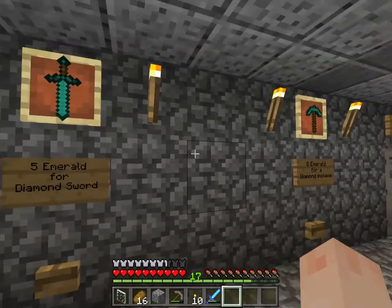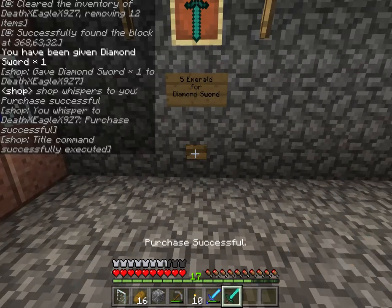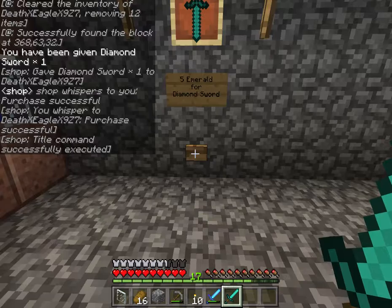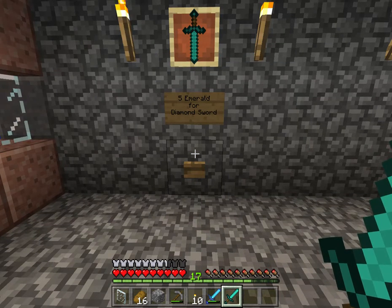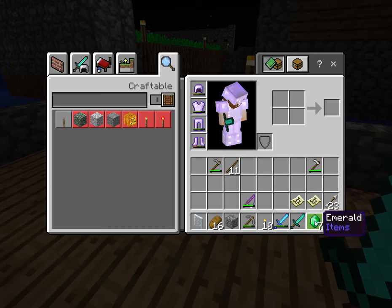These are made so that if you try to use them and you do not have emeralds — oh wait, I had emeralds. Whoops! Okay, so as you can see, all that stuff popped up and it was a successful purchase. I forgot that I had emeralds in my inventory.